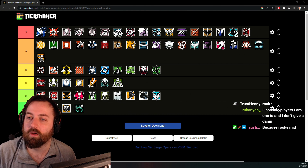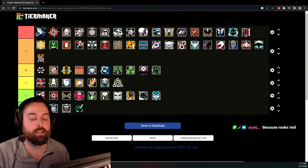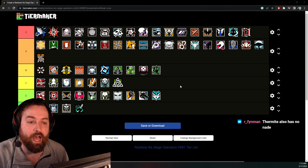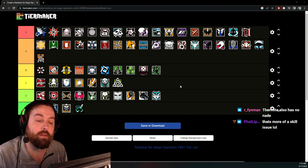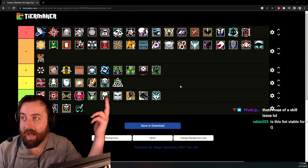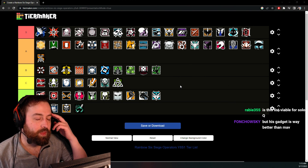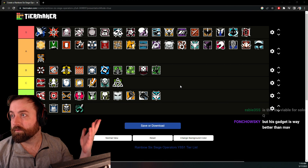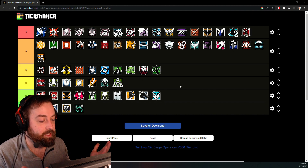Nomad's Airjabs by themselves are more B tier, but the way she functions as a combination of gun, flashbangs, and Airjabs is A tier. I can't put Nomad in S tier but she sits very confidently at A tier. This tier list is viable for solo queue — in the current meta, at some point you'll end up in a 1v1 and you have to win it. This is the list with that in mind. Make sure to subscribe, drop a comment, and leave a like for more. This is my tier list — peace out.